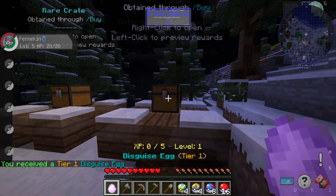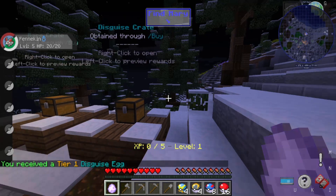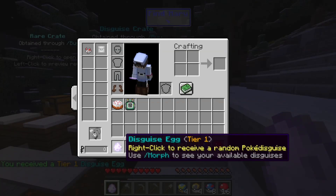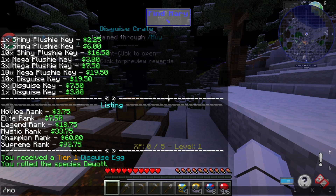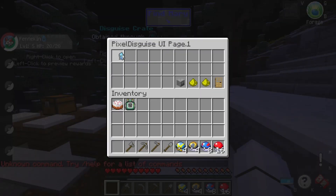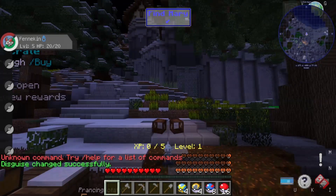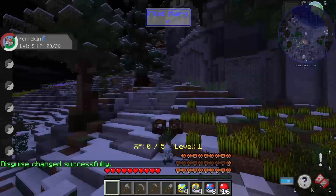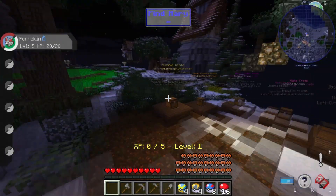We just opened the key and got a tier-one disguise egg — it's the Dewgong species. With /morph you can see your available disguises and activate them. It looks really cool morphed into it.